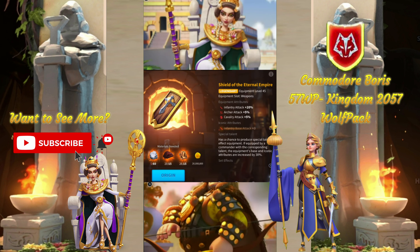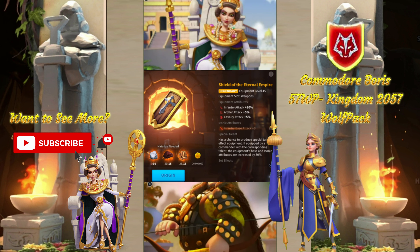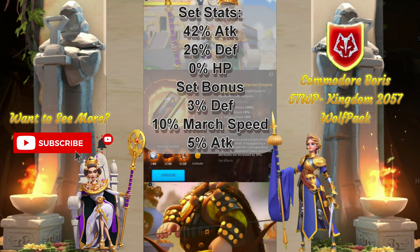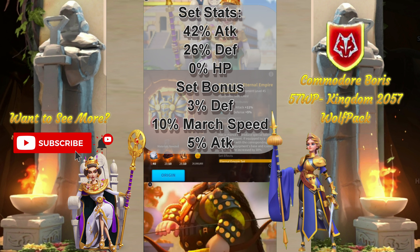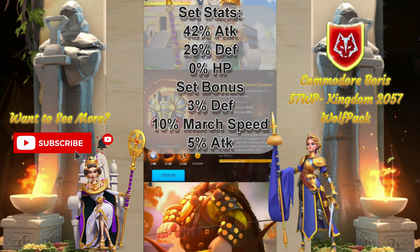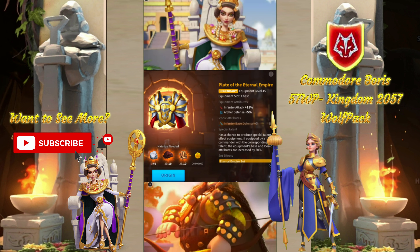Welcome to another Legendary Equipment Set Review. In this episode, we're going to go over the Eternal Empire set. Unexpertised, we get 42% attack, 26% defense, and no health, with a bonus set giving 3% march speed, 3% defense, and 5% more attack.